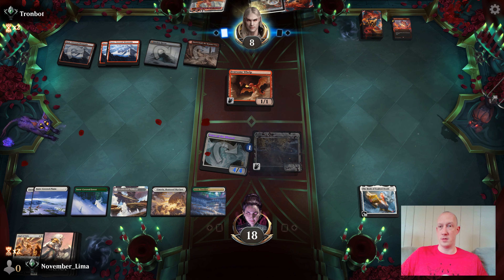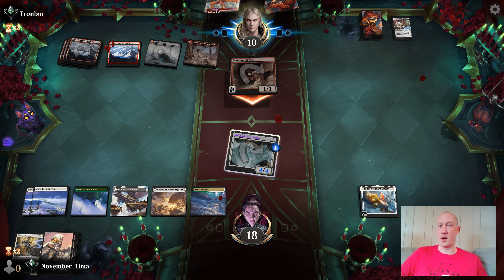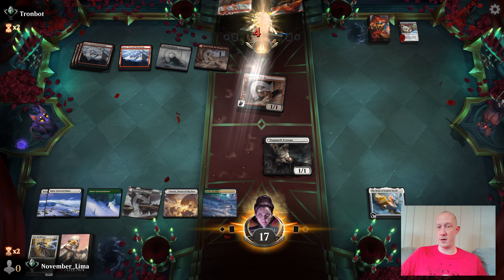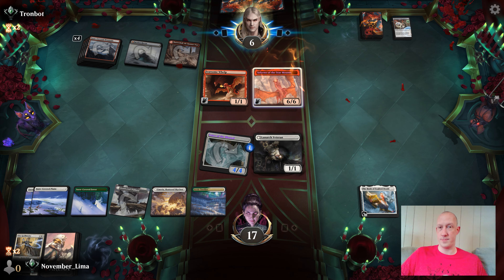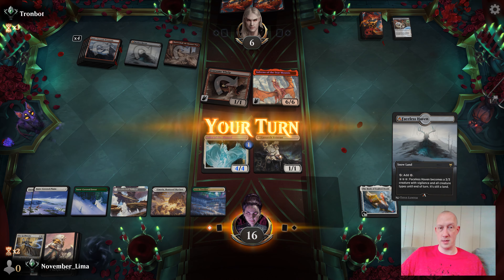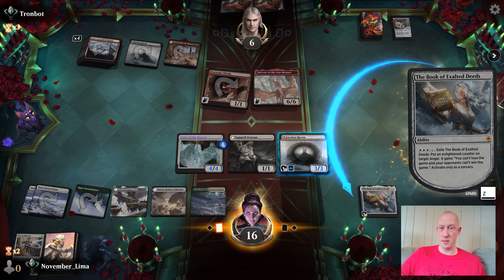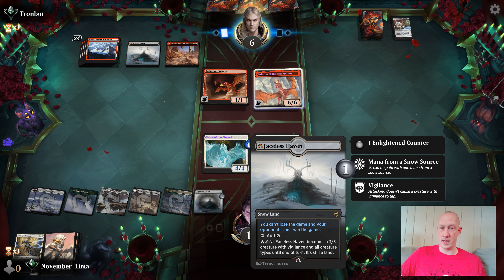So I'm going to gain some life. Should be illegal for Mono Red decks to gain life — that's just not right. Okay, that's pretty good actually. Let's play Lunarch Veteran — spring for four. Right now we're pretty far ahead. There is the dragon. I was going to say I'd be kind of surprised if they're back with it. There is a Faceless Haven — let's go ahead and play it. It's now an angel. And now I can't lose the game unless they destroy this.